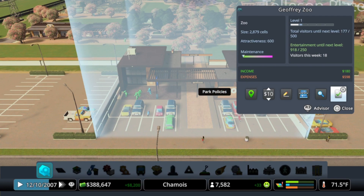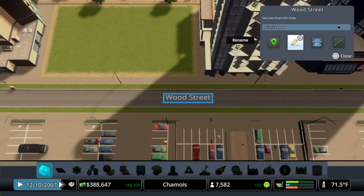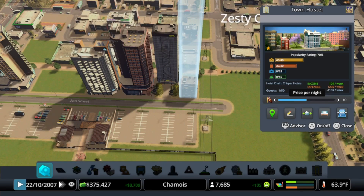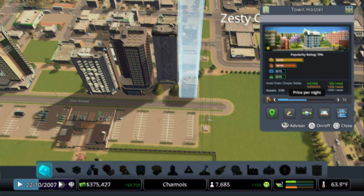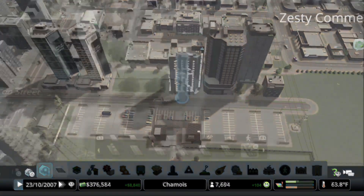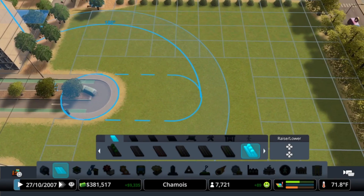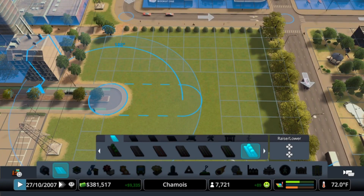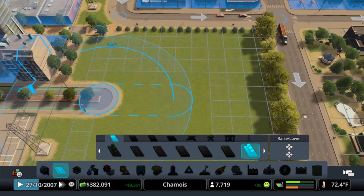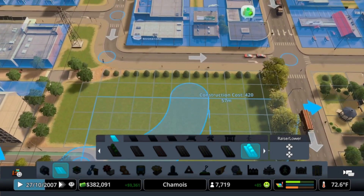A zoo check-in: we go in and rename the street facing Jeffrey's Zoo to Zoo Street. We added an additional hostel-type hotel that will hopefully add more tourism and bring in more income for the city of Chamoy. Here we extend the zoo road into Zesty Commerce Square with a very simple and elegant curved road.